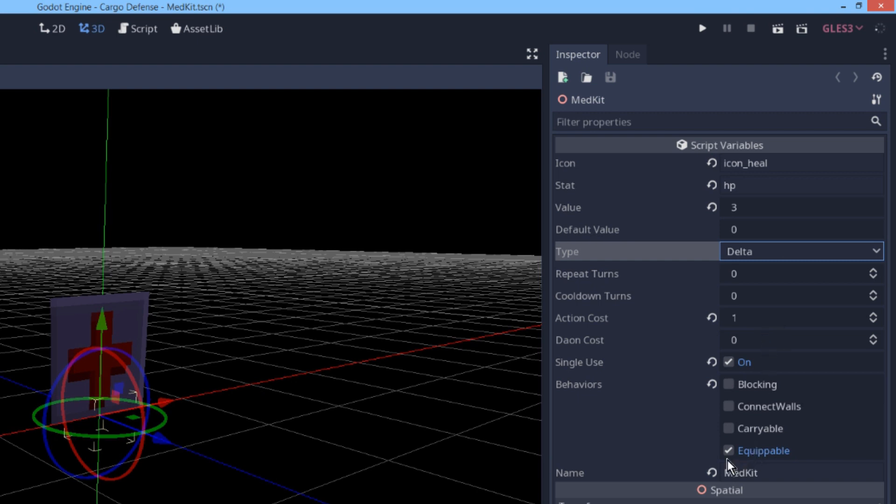Right now it's an equippable object, but if I just uncheck this I can make it a stationary object that you have to be standing next to to use. If this weren't a built-in stat, specifying a default value handles the case where it hasn't been set yet. Also, this Daion cost field is for another idea I'm toying with — I'll come back to that later.